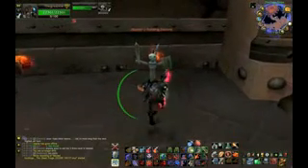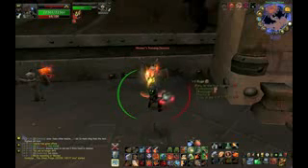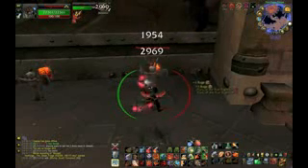Another thing you can do to help your rage generation is to desynchronize your weapon swings. When you have two weapons that are the same speed, this is what it looks like when you attack. Because both weapons are hitting at the same time, you're going to have really spiky rage generation, and that will make it much easier to rage-starve yourself if you are not careful.